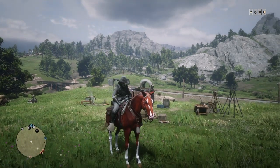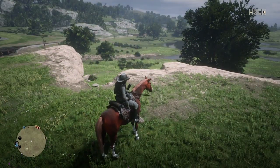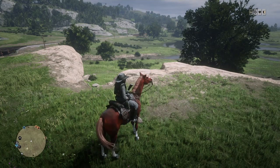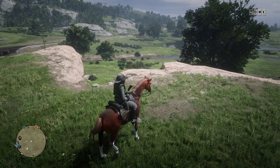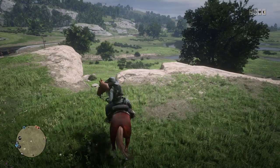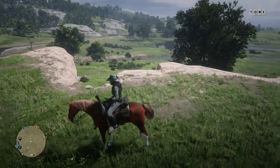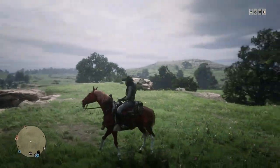So you could be running around, and all of a sudden a guy comes along right next to you. You look on your minimap, you see nothing — no player icon, nothing. He then kills you multiple times and you still don't see anything. This is the issue which is drawing me away from Red Dead Online.